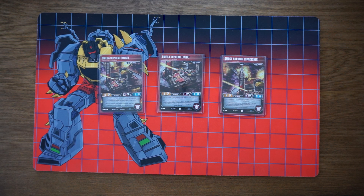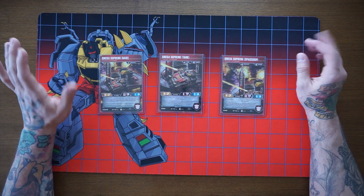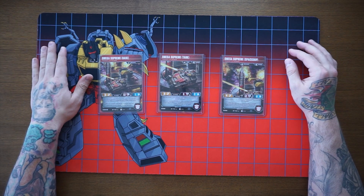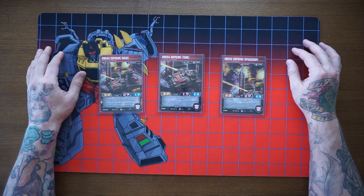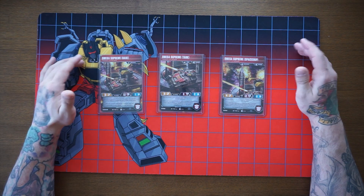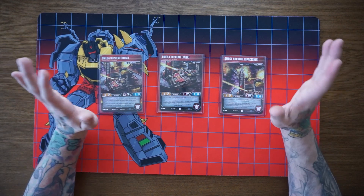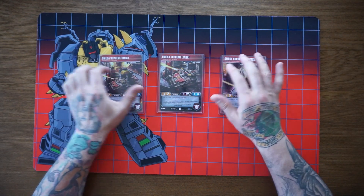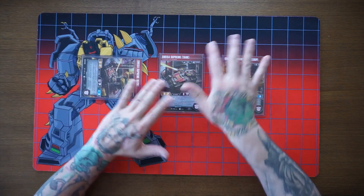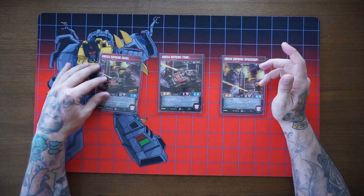The first character is Omega Supreme Base - he has zero attack, 12 health, and one defense. When he defends, he does two damage to the attacker and your opponent scraps the top two cards of their deck. The way combining works is your opponent has to shuffle their deck, which lets you combine. Even if a character turns sideways to attack, your opponent shuffles, you combine, untap, and you're still attacking - so you get a second swing, which is really powerful.